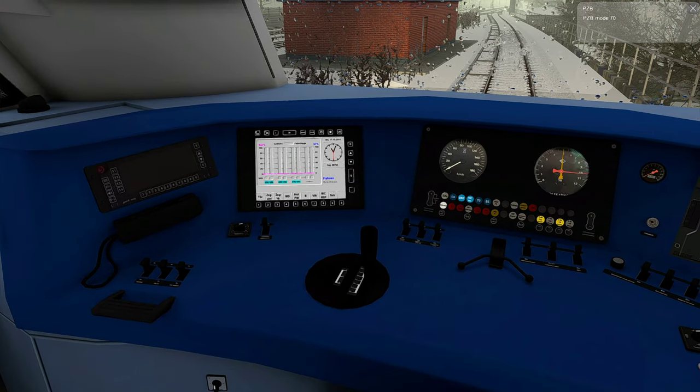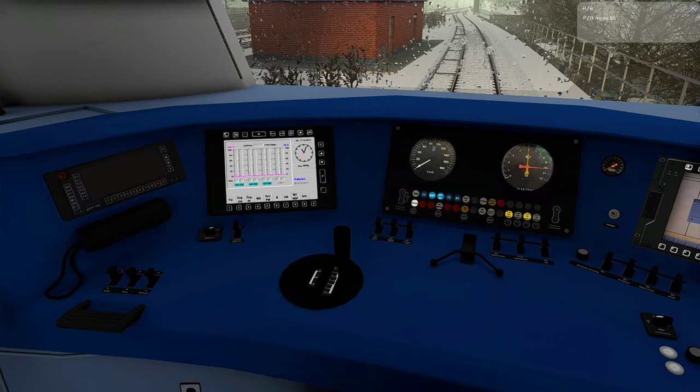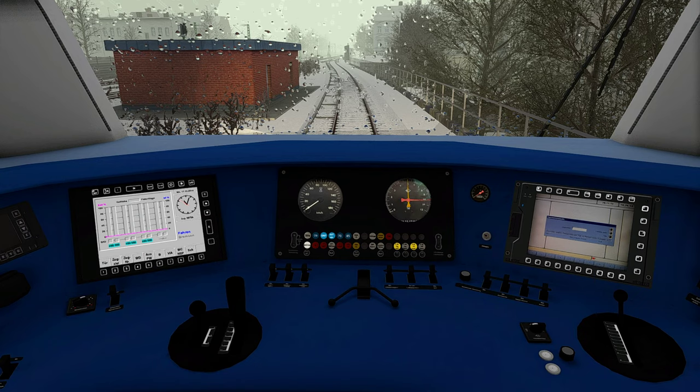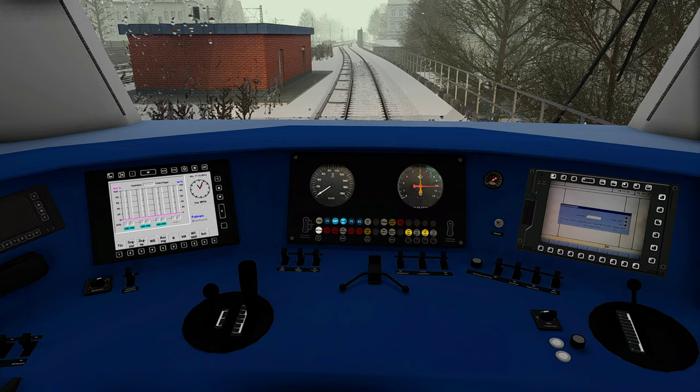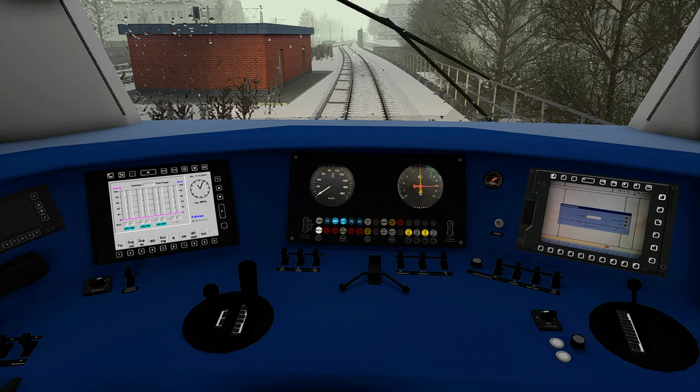Then we have to activate the headlight, and also the Sifa and the PZB — or the PZB mode. I tried to activate the German safety systems but I kind of don't know anymore how they are activated. We can't really use them here because the PZB can't be used on this track. The safety system for the city trains is the so-called ZBS — the 'train influence system,' word-for-word translated.